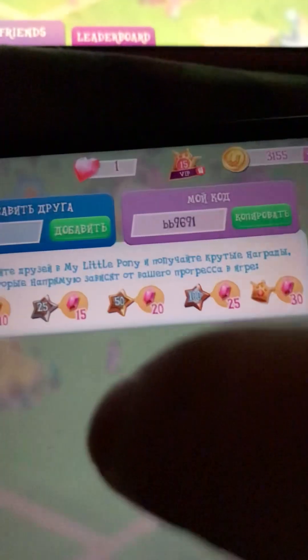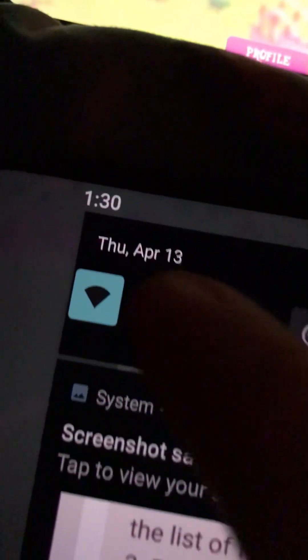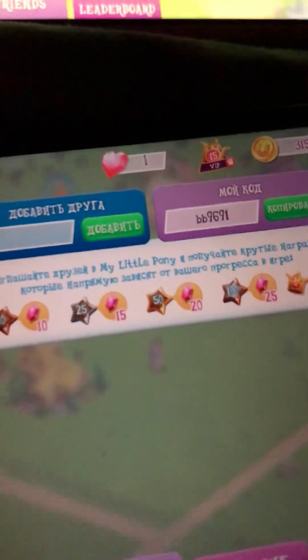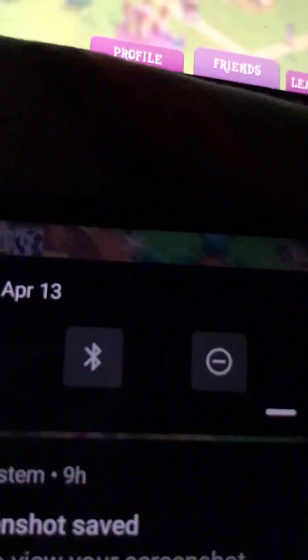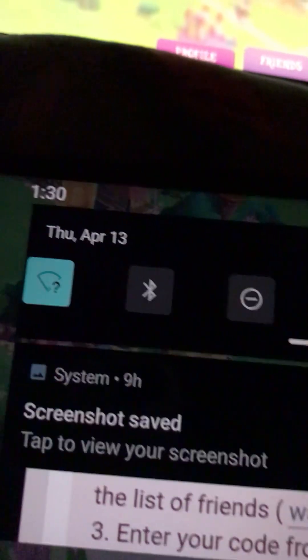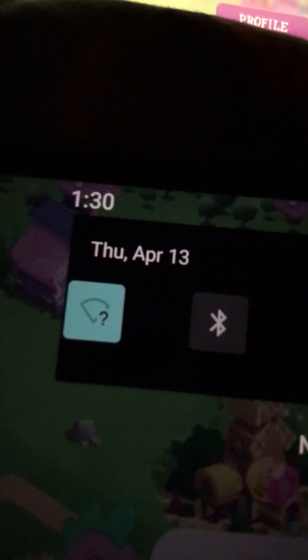Now we tap on the green button, tap OK, and now we're going to disconnect the Wi-Fi on the farm mod game. We tap the X. We're going to gain level 102 — tap OK — and then give back the Wi-Fi. Let's wait for the Wi-Fi to reconnect.